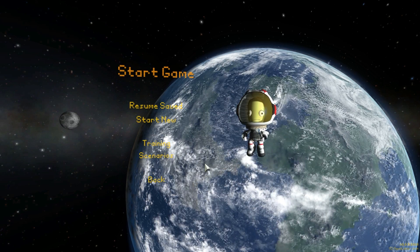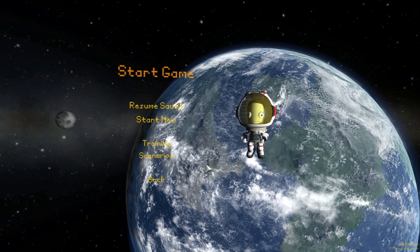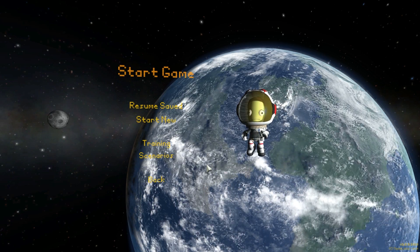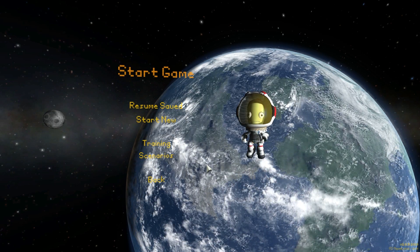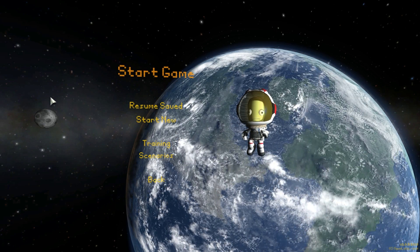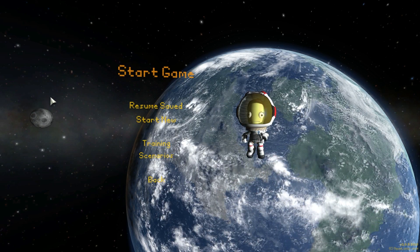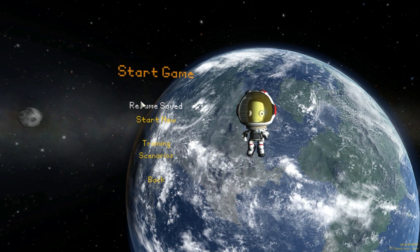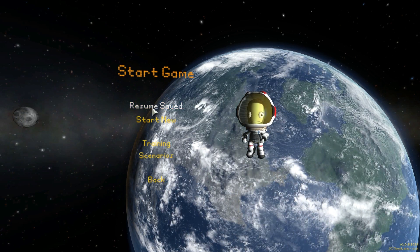Principia is a mod that's been in development for almost two years. Basically what it changes in the game is that it introduces something called n-body gravity, meaning that all of the objects will now affect each other, which is absolutely crazy. It may actually destroy my CPU, but it's worth the risk. And we're going to do this using this mod, and we're going to do this mathematically as well.